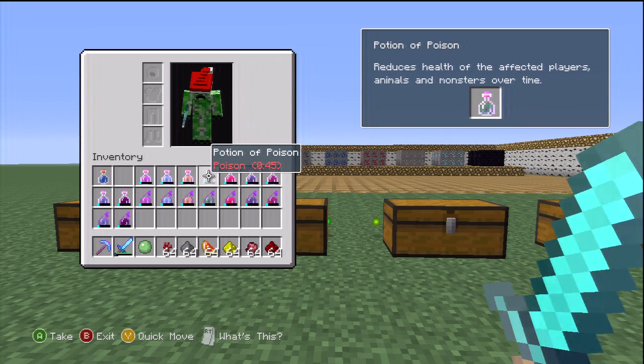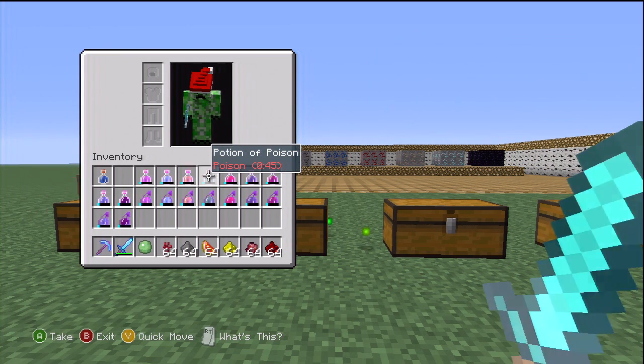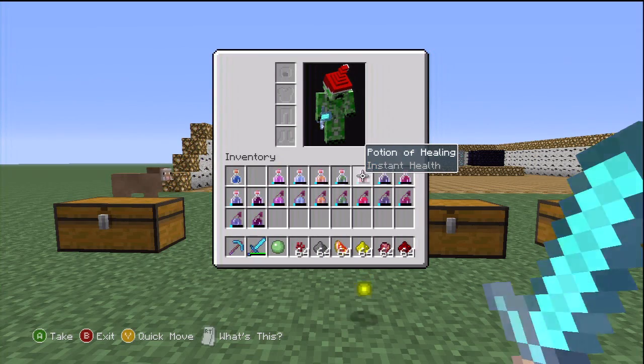Potion of Poison: reduces health of the affected players, animals, and monsters over time. Who would want to drink that, honestly? It's for throwing, not drinking.